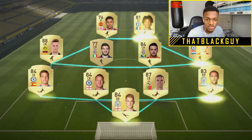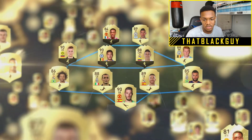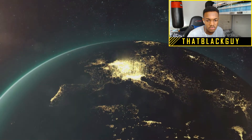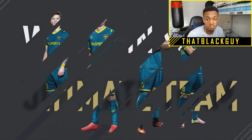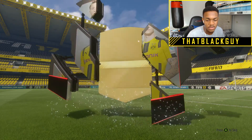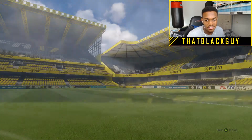I'm looking forward to playing with those kits because I pre-ordered the ultimate edition, so I should be getting those kits. Build your ultimate team - I have to admit the card design looks good. Oh, what's this - is this where we get bronzes? Oh, it's a gold card! I'll take that - Bazoa.